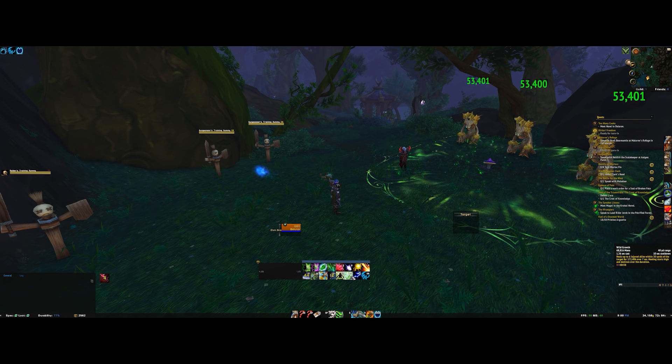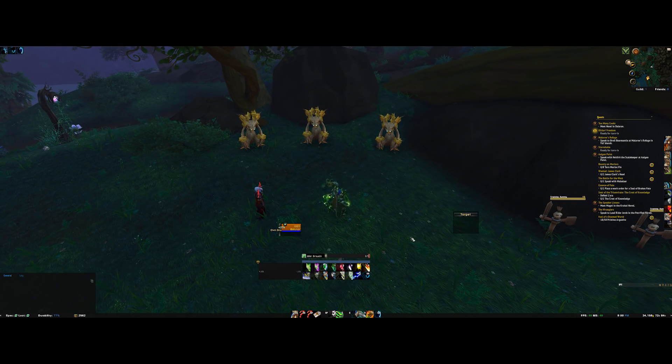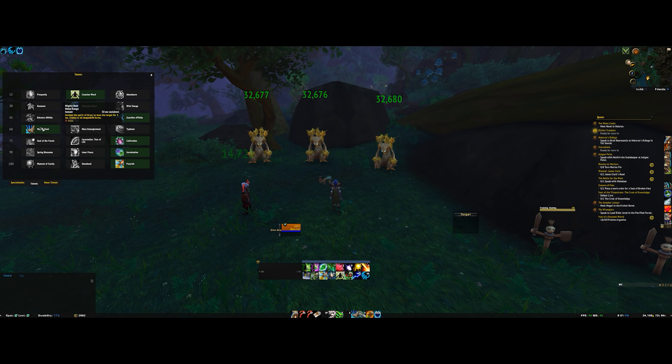In terms of other abilities we have Wild Growth — your AoE heal. It does 172,000 healing to up to six nearby allies over seven seconds, but the healing per second starts really high and declines over time, so it's front-loaded which is pretty cool. It's also decently expensive so you don't want to be spamming it. We also have Cultivation — whenever Rejuvenation is on a target below 60% health, they get extra healing, which is great.